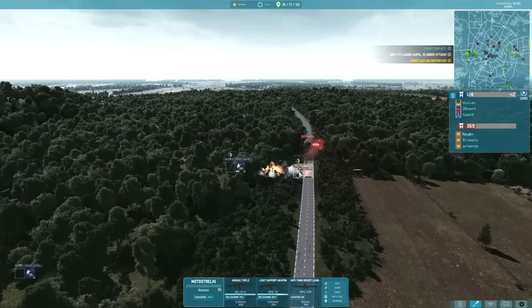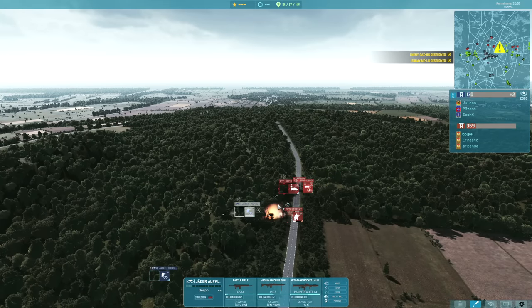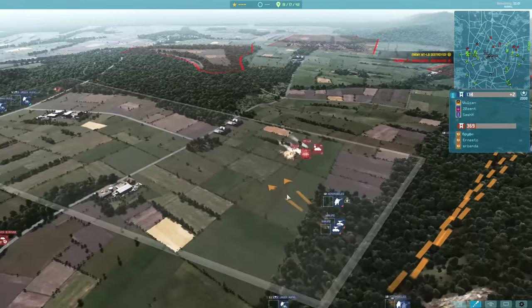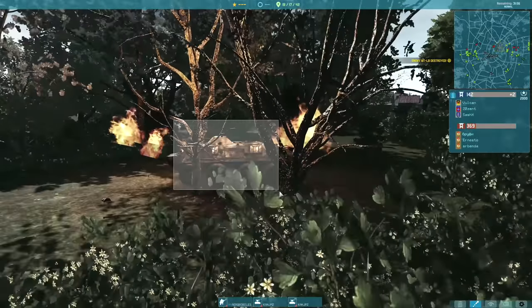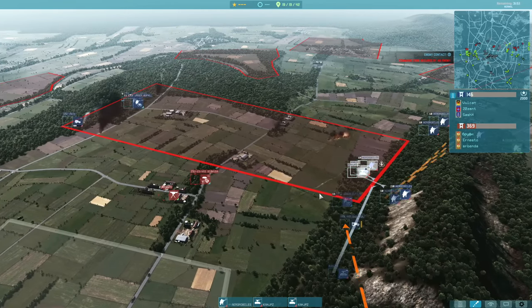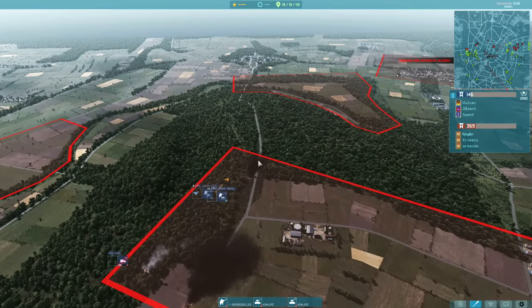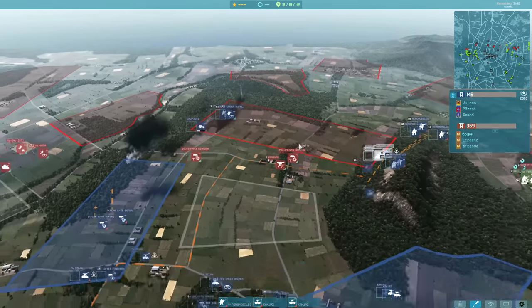The Jäger Aufklärer finds some Motostrelki on the road here. He's brought up a lot of extra troops. On the right-hand side I did destroy a BTR in the treeline which was capturing the flag, but he already brought up a second one, so he's going to be able to recap almost immediately, which is unfortunate. If the Jäger Aufklärer had got the shot onto the command here, then we would have decapped this sector for a while.